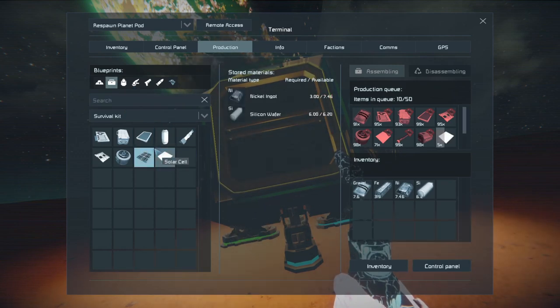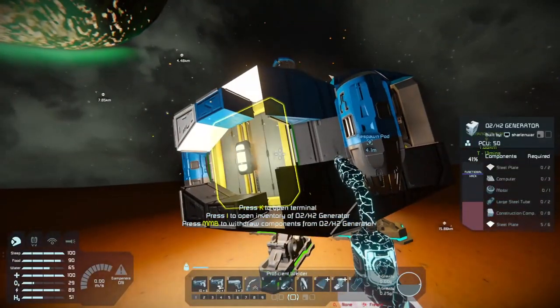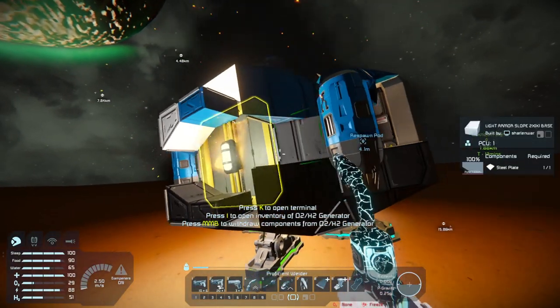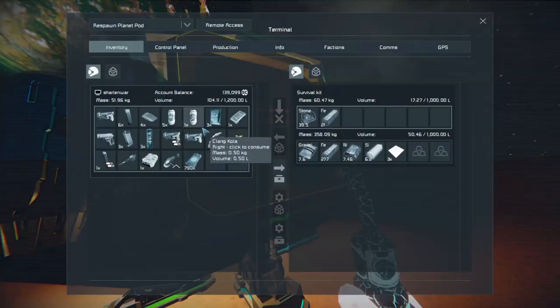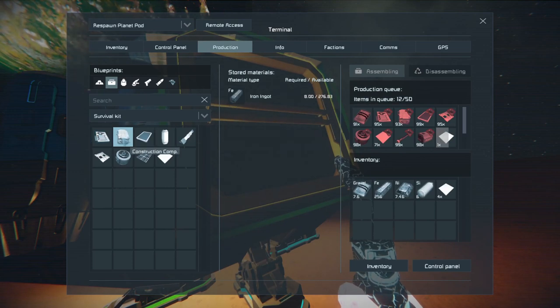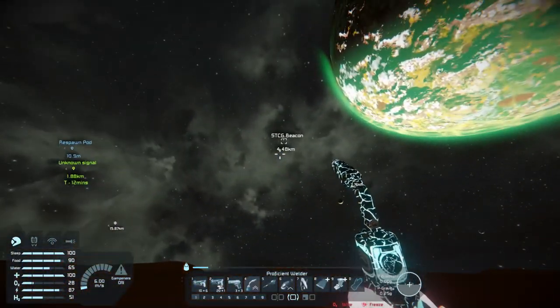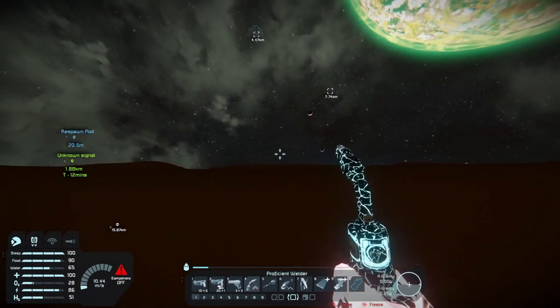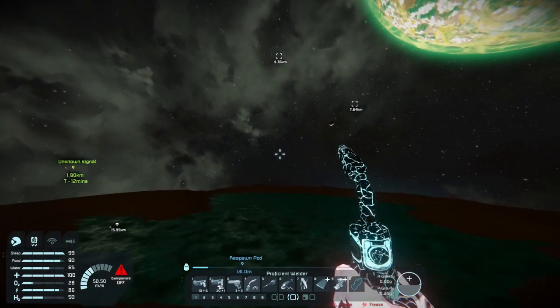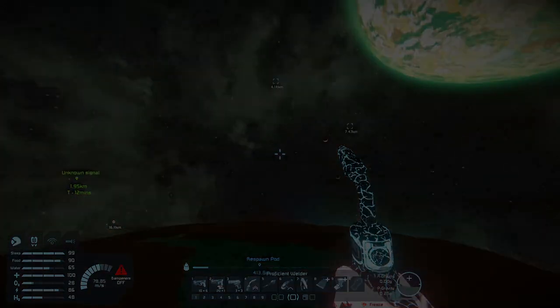Let's produce: one, two, three, four, five — how many computers? Three computers, one motor, eight construction components. Three computers, one through eight, and one motor. We'll let that build while I go get some oxygen. I'll meet you all at the beacon — up into space we go, off towards the beacon.